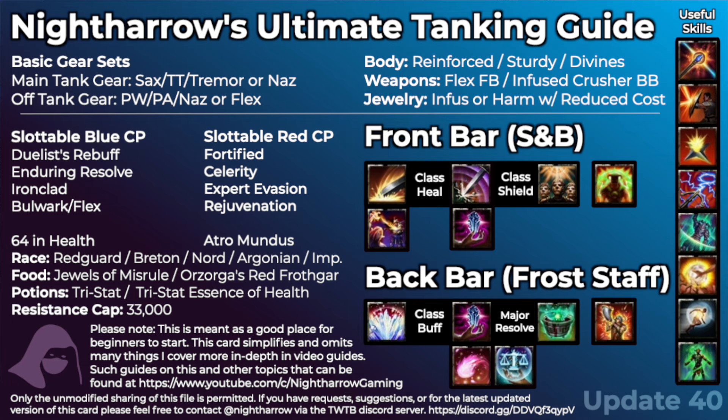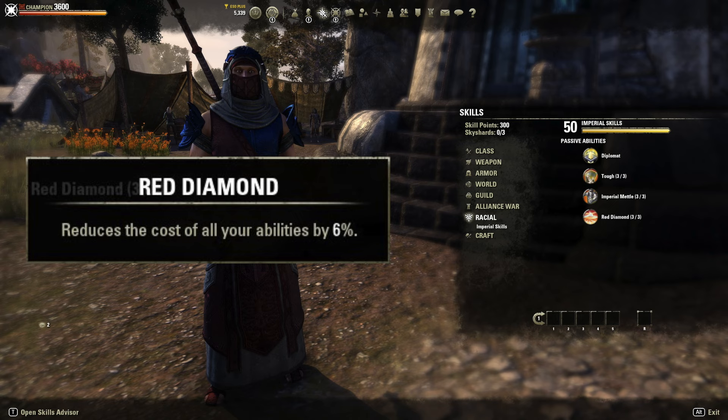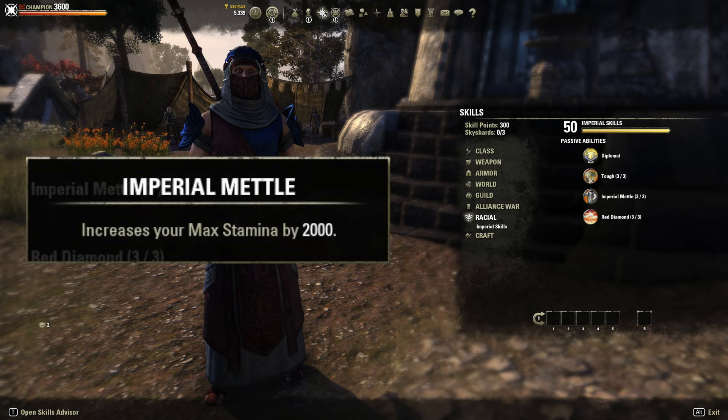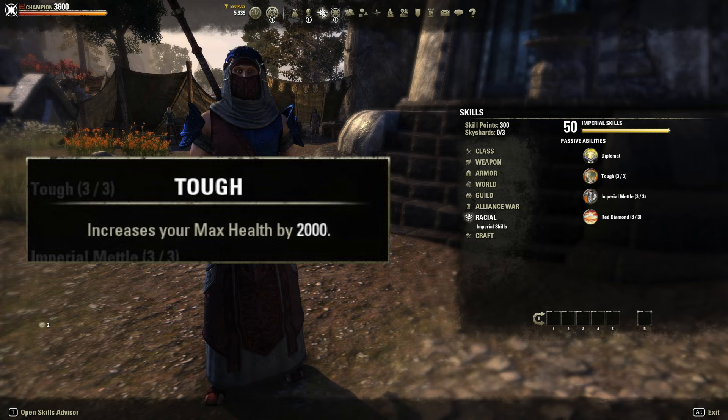If you're choosing between Breton, Imperial, or other races, some have better magicka recovery, some have better stamina recovery, and various classes also have better of those things. For Imperial, the Red Diamond ability reduces the cost of all your abilities — magicka, stamina, and health — by 6%, making them one of the best options for pure sustain. Sustain is really what usually causes tanks to die: running out of resources, or making mistakes to mechanics. After mechanic mistakes and missed blocks, it's resources that are the main leading cause of death for tanks. So Red Diamond is really nice for helping with recovery. That's it for race — I would say for most new people, Redguard is probably the way to go.